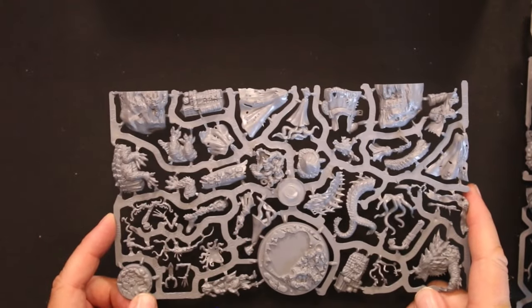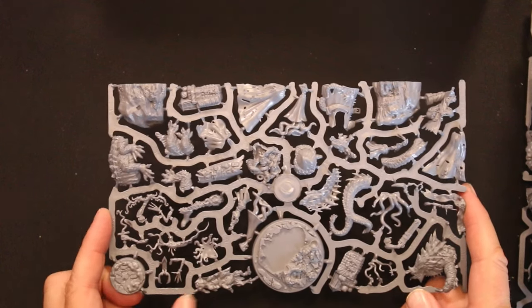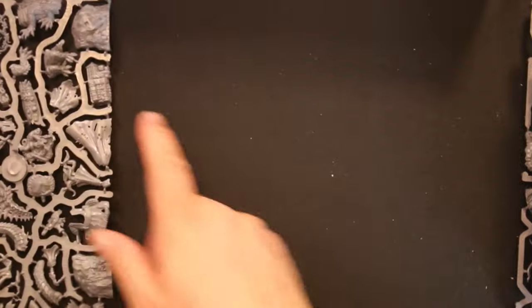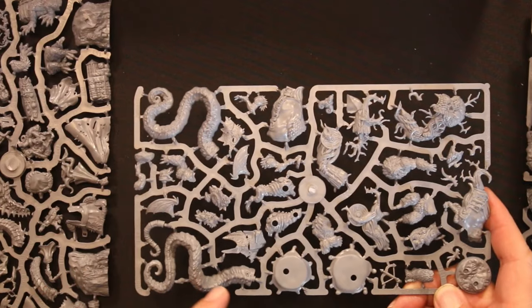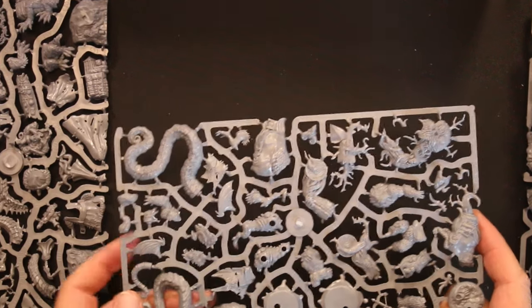Here's our first one — some crazy medusa here and a bunch of people standing on top of each other. They look pretty amazing. There are those tentacles — they're pretty big; they could definitely go with the kraken, or you could just have tentacles coming up out of nowhere too if you just got these stretch goals.